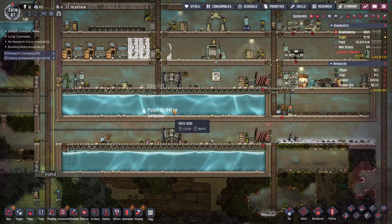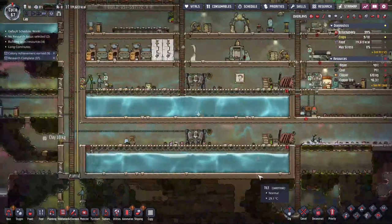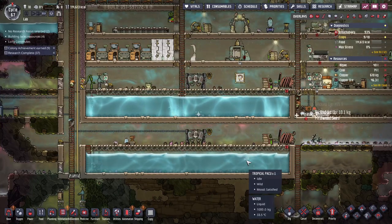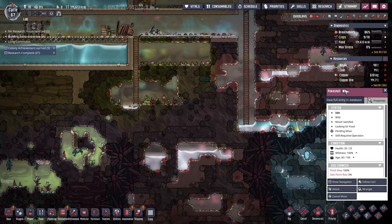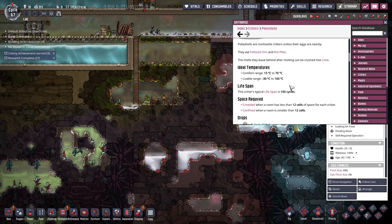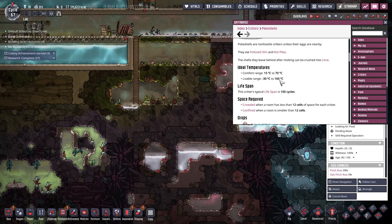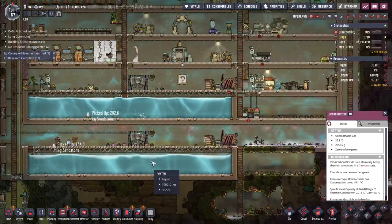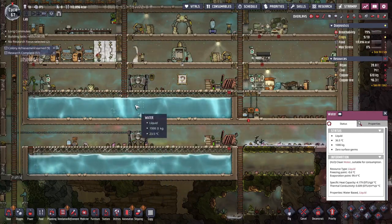Maybe I should put it in here, because if it lays an egg it's just going to go bonkers and kill everything around it. I don't want it to kill these fish. If you click on the critter there's a book by their name — oh, I can go right to it! Comfort range 15 to 70, livable range negative 30 to 100. They could live down here — I'm just worried about them killing the fish.